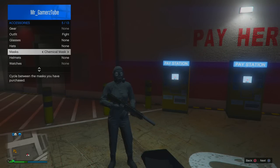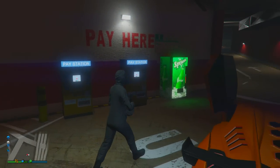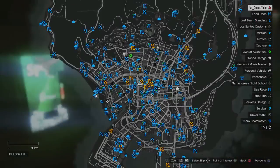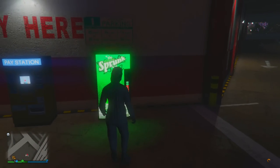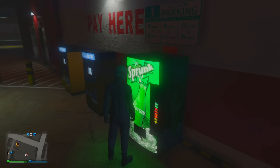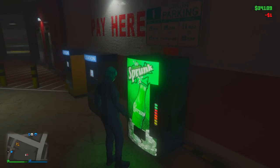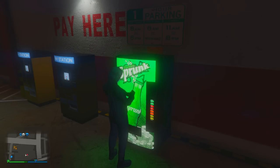If you wanna wear a mask on this mask, or wear a helmet on this mask, all you need to do is come over to this location. Come over to this location because we need this vending machine to do a glitch. Press the right button and buy a soda nearby.